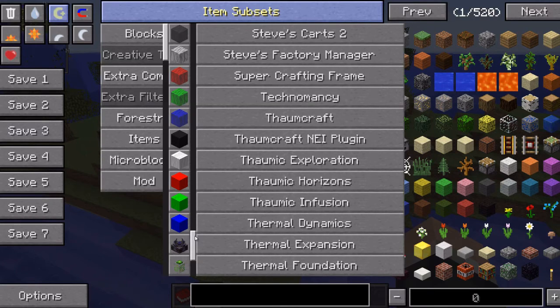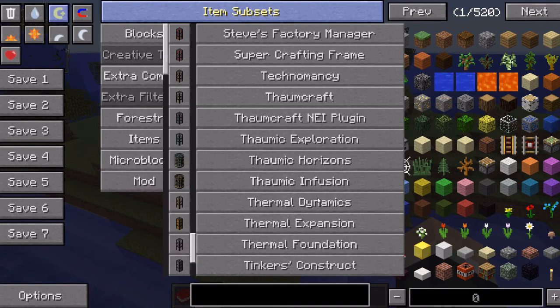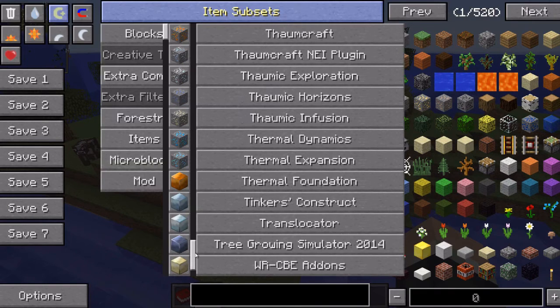Techno Meiji, all the Thaumcraft add-ons. The only add-on mod I don't see for Thaumcraft is Thaumic Energistics — so that's really the only thing I've been thinking about adding on as far as that tier. Thermal Expansion, Translocator.